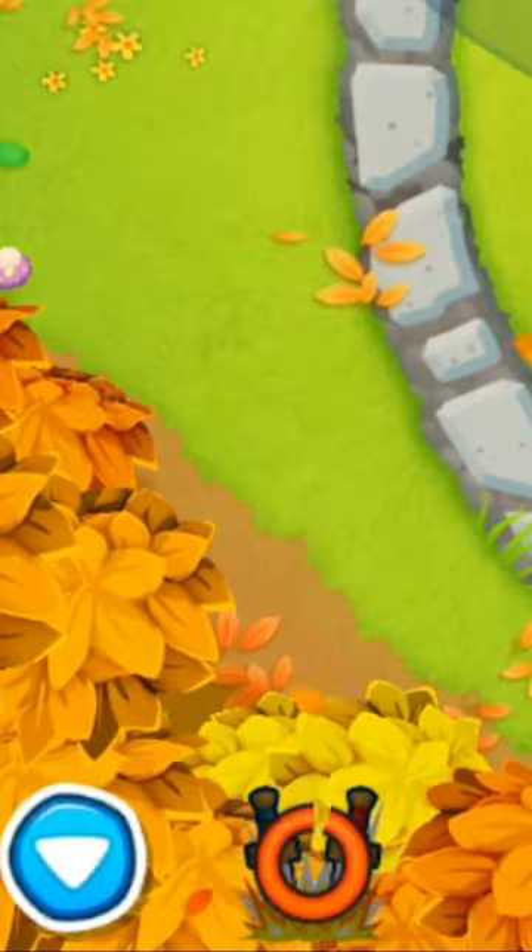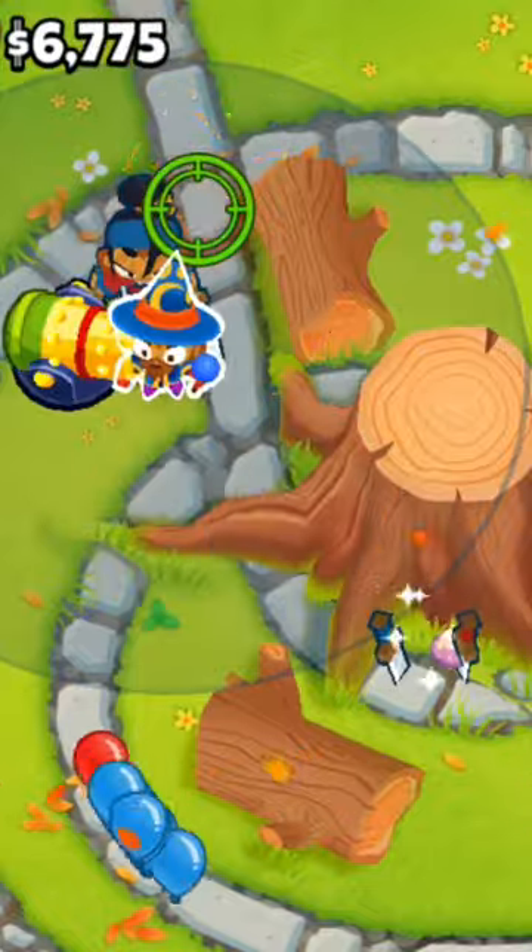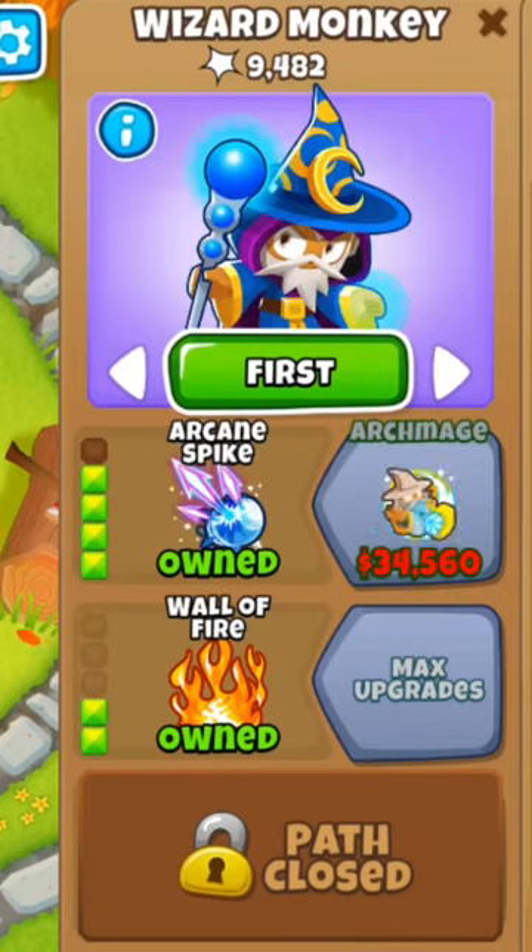Now you want to buy a wall of fire and use Sauda's ability when the mob comes. Then save up for arcane spike for the wizard.